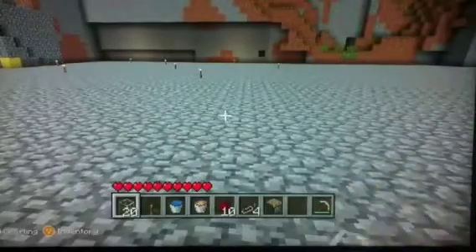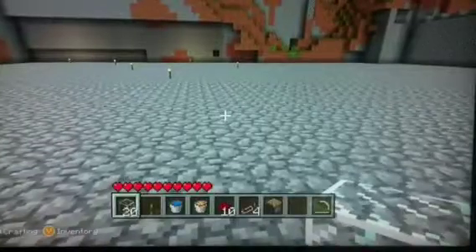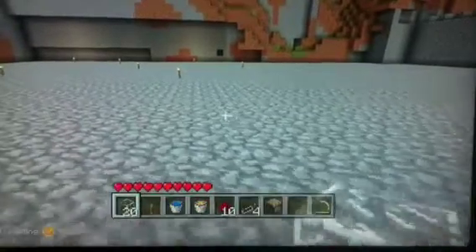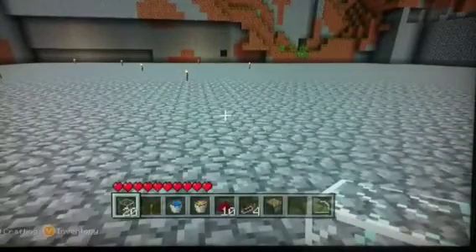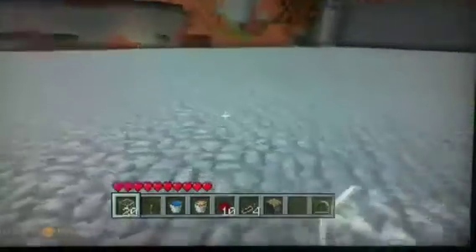Now I'm going to be showing you how to make the advanced cobblestone generator. The first thing you're going to want to do is get your building material. I'm going to use glass just so you can see it a bit easier. When you're choosing your building material, make sure it's not flammable — after two seconds you won't even have one.